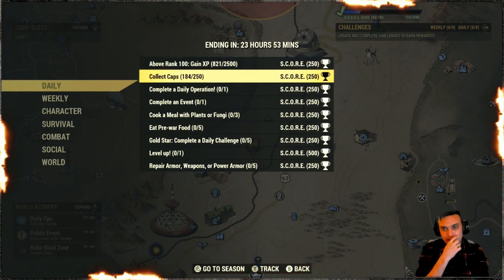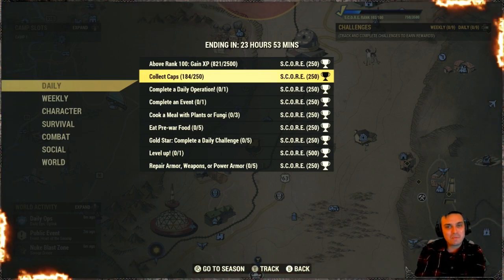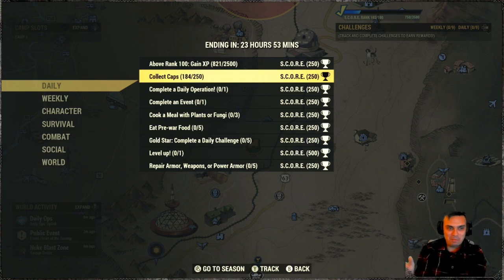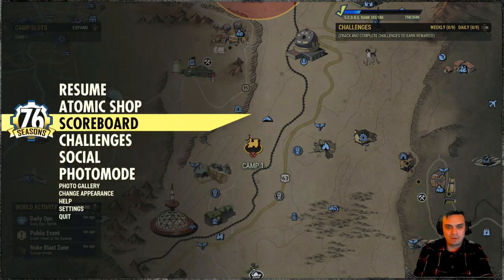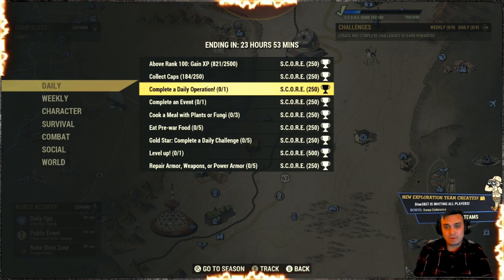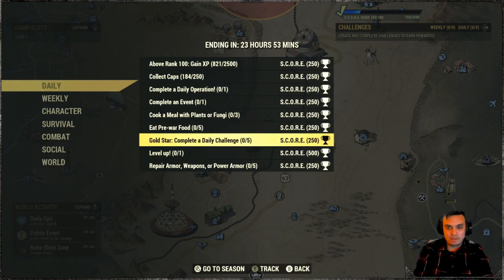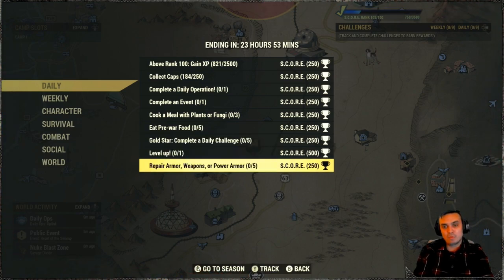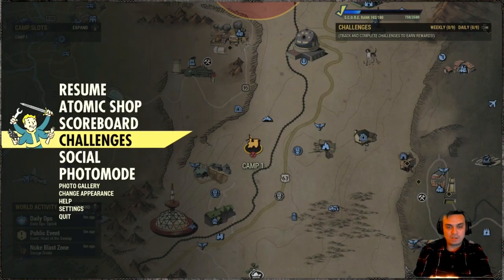For the dailies we've got the following: collect caps — you can see I just collected the caps and they actually counted, or wait, it didn't count because it was 250 caps. Anyway, that's another way of making some caps. Daily challenges include: complete a daily operation, complete an event, cook a meal with plants or fungi three times, eat pre-war food, gold star daily complete, complete five daily challenges — this will trigger — level up one time, and repair your armor, weapon, or power armor five times.